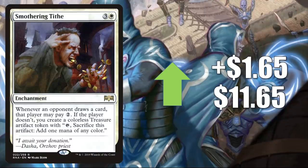Number two is Smothering Tithe, going up $1.65 to $16.65. There was a copy of this in the Fairy Schemes Brawl deck too, but basically this is such a hot Brawl and Commander card — especially Commander. This card is still going up in value.